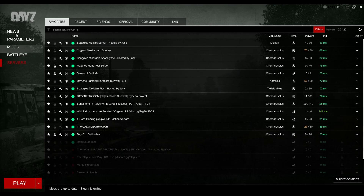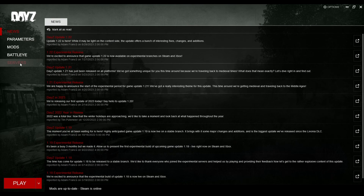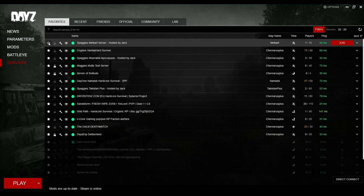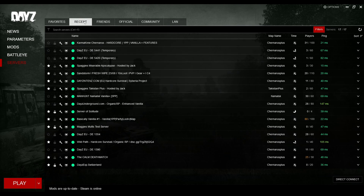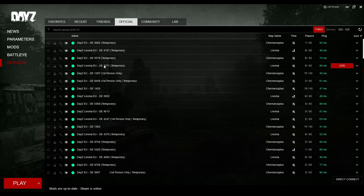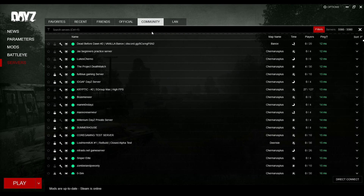To start, open DayZ's official launcher and click on the Servers tab. Each category of server serves a purpose. Favorites shows your favorite servers, which you can add by clicking on the little star next to their name. Recent shows the servers you've recently joined. Friends shows where your friends are currently playing. Official shows servers run by the game developers, which never require mods unless it's the DLC for Livonia. And Community shows player-run servers — this is where you'll get the juicy stuff.